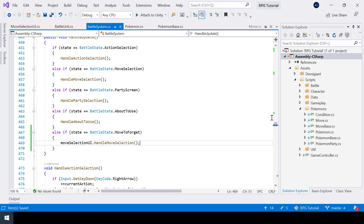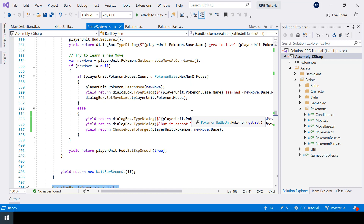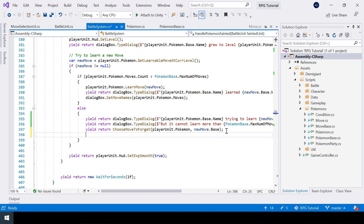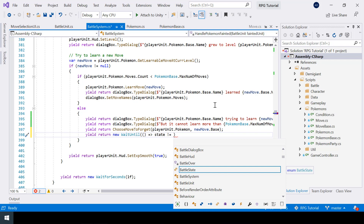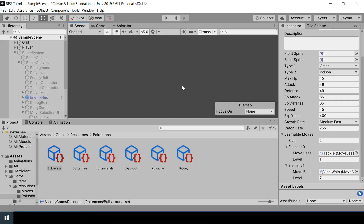This will let the user select different moves from the list. One thing we have to handle is that after going to the MoveToForget state, we'll go down and end the battle since the Pokemon fainted. We should not end the battle until the player selects a new move. To do that, below this I'll call a WaitUntil coroutine that waits until the state changes from the MoveToForget state. Only after the player selects a move will the battle end. Let's try testing this — first we need to set the highlighted color from the inspector to something like blue.